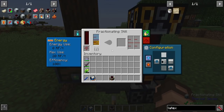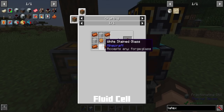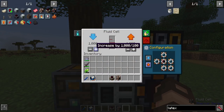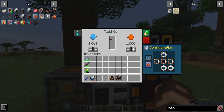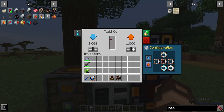We need to feed tree oil into the compression dynamo, but the fractionating still is currently filling up with resin — that's where we make a fluid cell. Fluid cells are made from cured rubber, some iron, and a fluid cell frame, which is more copper and bronze. Think of it as a single-block fluid duct — that's what I'm using it for here, along with some storage. Opening it up, you can see it has input and output, very similar to the redstone flux cell interface. You can increase and decrease the amount of input or output, and shift-click for much faster increments. I'm going to input from the fractionating still below and output to the dynamo to the right.